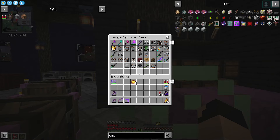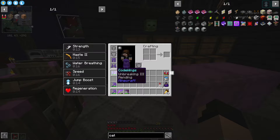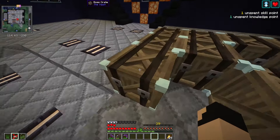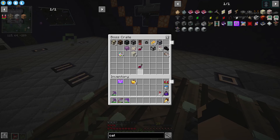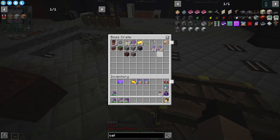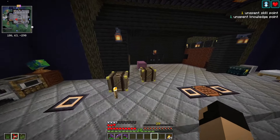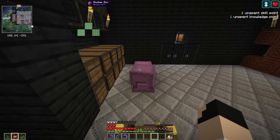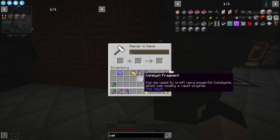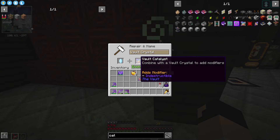So today we are going to go through a couple more things. One of the things I want to work on is catalysts - I haven't really messed with these too much. I have a couple vault catalysts and if you're not familiar with what a vault catalyst can do, you can take a vault crystal and combine it with a vault catalyst to add certain modifiers to it.